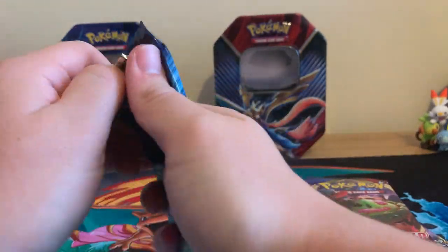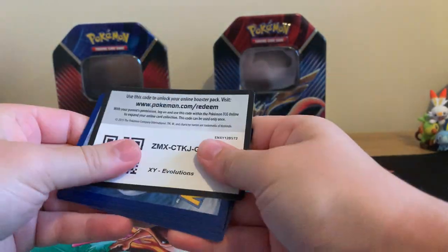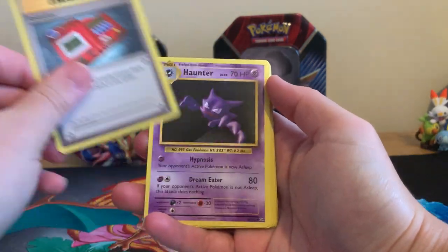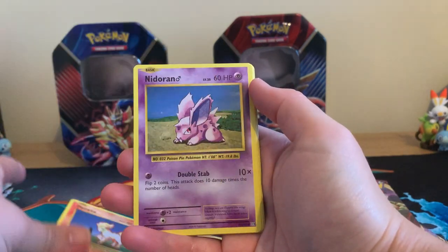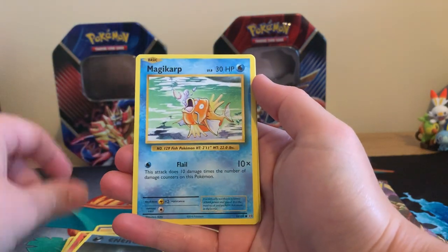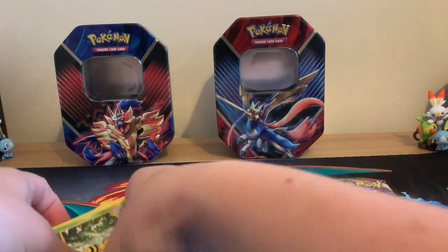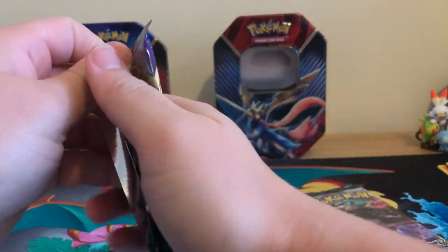Start off with Evolutions. There is a co-card for you guys. As always, I give you all of the co-cards — I do not keep them. That's just a little something to say thank you guys for watching. So: Nizaran, Vulpix, Darkness Energy, Magikarp, Reverse Holographic Haunter, and a regular rare Beedrill. I find those regular rares always seem to haunt me in Evolutions.